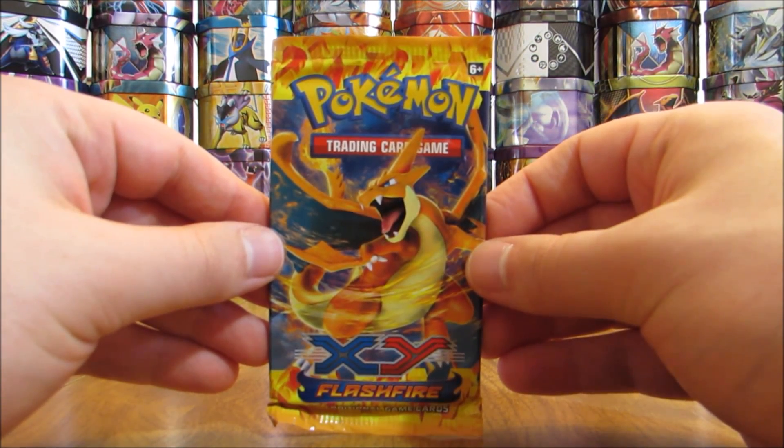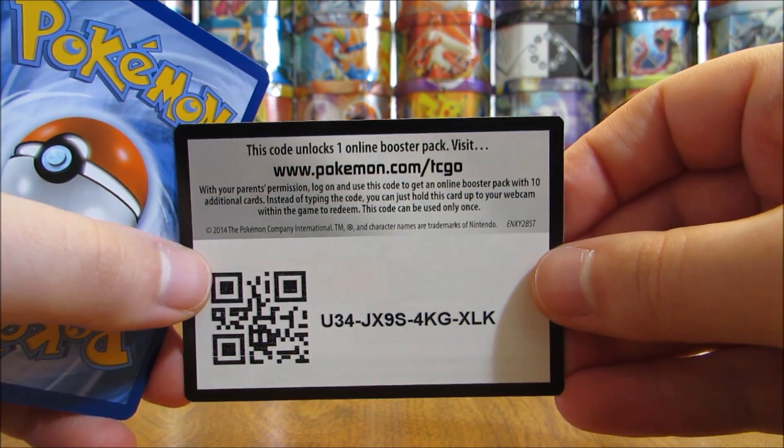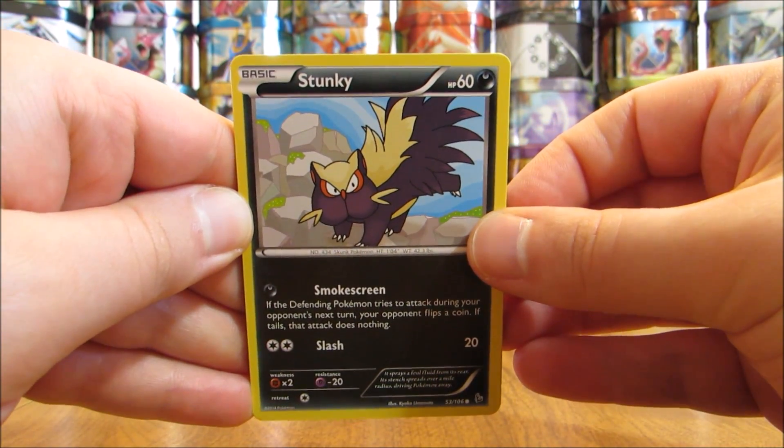The Flash Fire pack has the Mega Charizard Y cover artwork. I was able to pull that card in EX form in the Charizard EX tin that I opened last week — pretty happy with that tin overall. I would say it was my best tin that I've opened in this series so far. The Flash Fire pack here starts off with a Stunky.